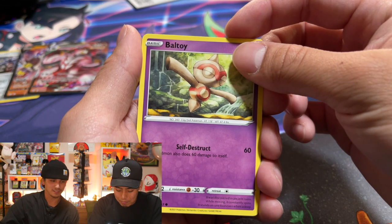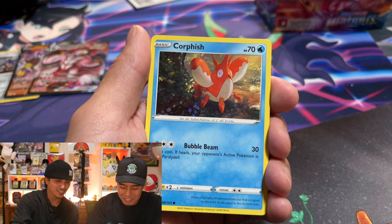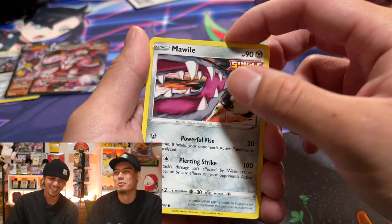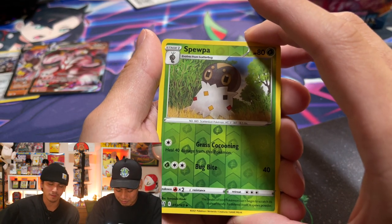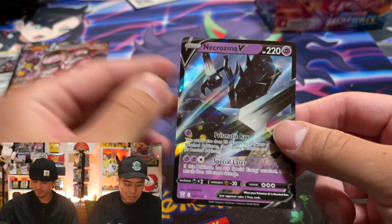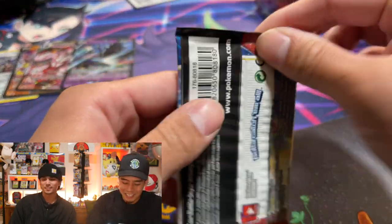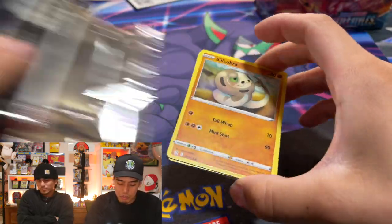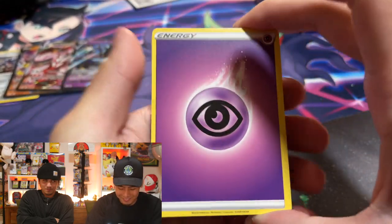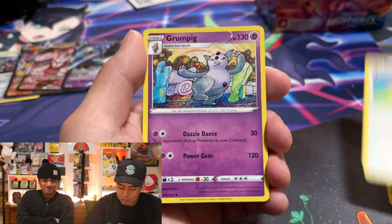And then we have a Necrozma V! I thought it was a Mimikyu because it was purple. Okay — Anthony keeps jinxing us so I'm just not gonna say anything. Let's see if we can get some hits in a row. I'm gonna sit here quiet. Boom — there we go!